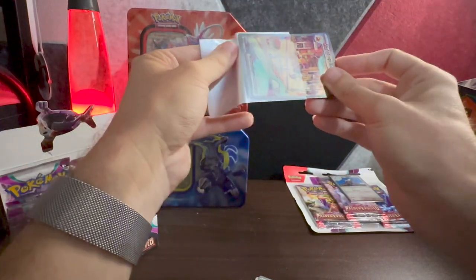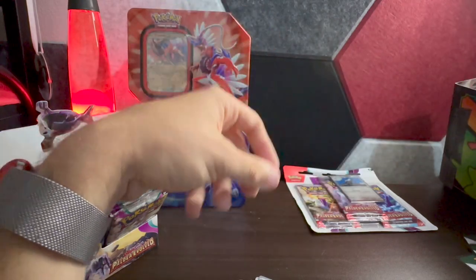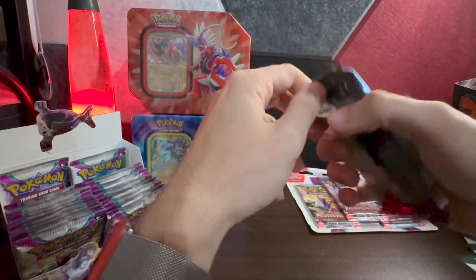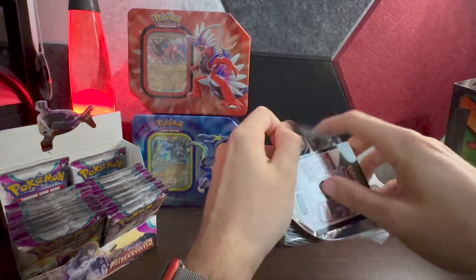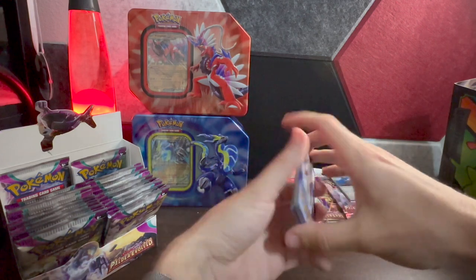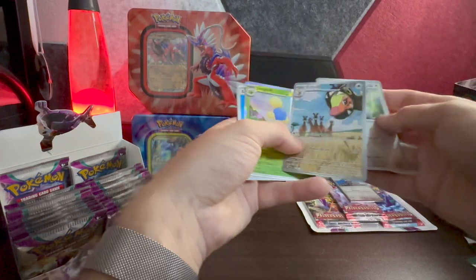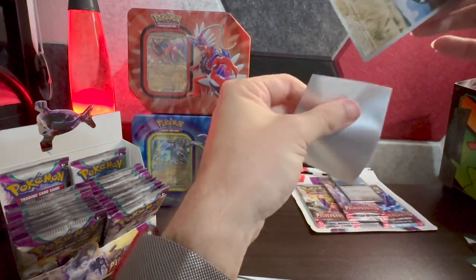These sleeves do not want to go easy today — should have grabbed some penny sleeves. Let's keep it rolling, we've got about a third of the way through this box. Hopefully we don't go too fast — we still need to find some stuff. Then — the Farigiraf! That's the Girafarig evolution, such a cool card, really nice art. I'll take it, I'll take it! Let's sleeve that one up.